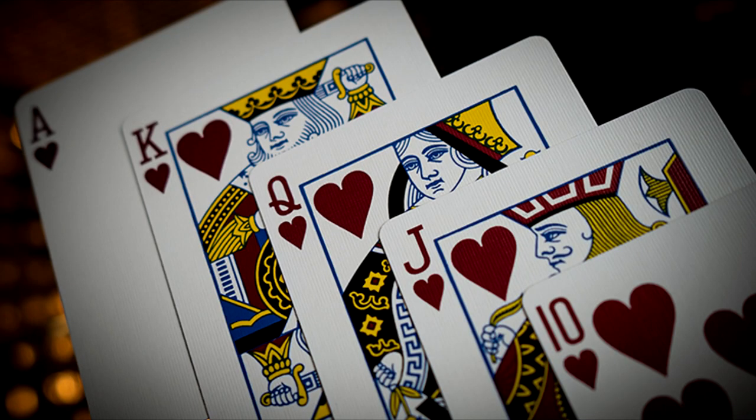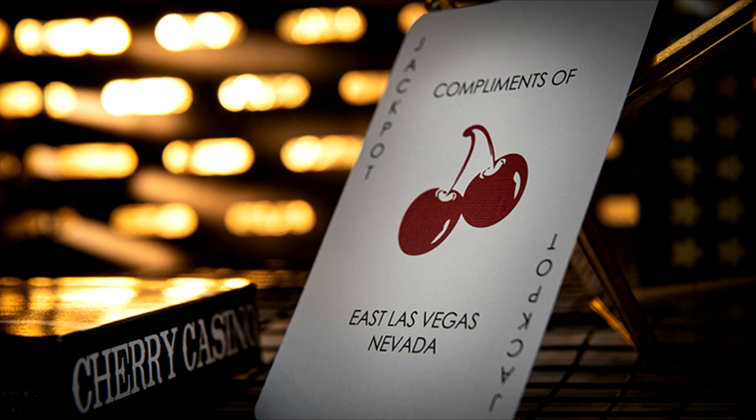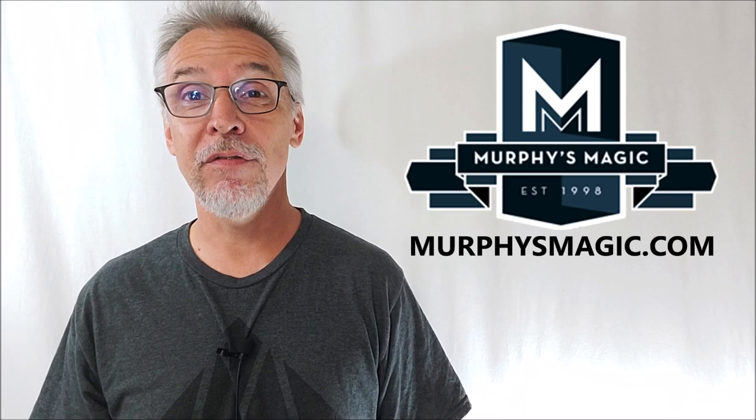You can get this deck in two other ways. You can buy a limited edition — there were only 2,500 of these made, they have numbered seals and a special tuck case, and these are $25. You can also get the Cherry Casino gilded edge — look at that gold gilded edge — and this one is $250. That's everything I can say about Cherry Casino Monte Carlo Black and Gold. I want to thank Murphy's Magic Supplies for allowing me to have this so I can do the review for you.